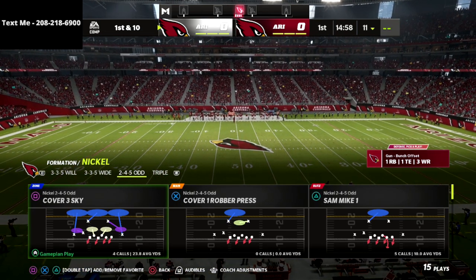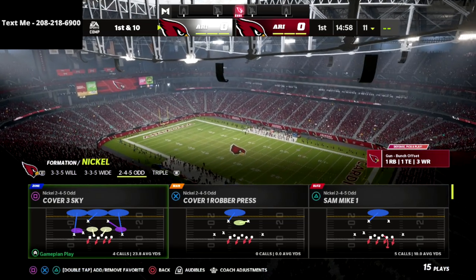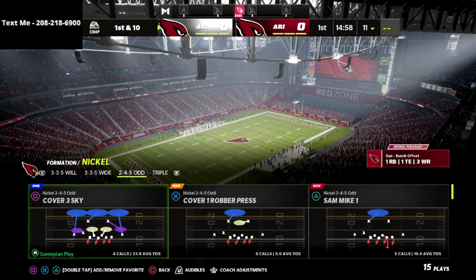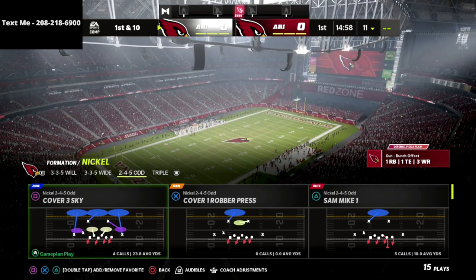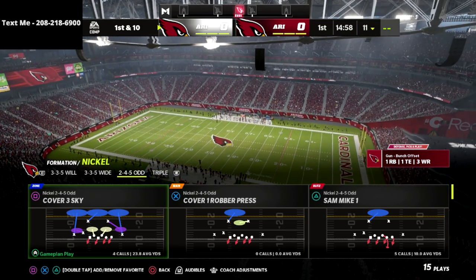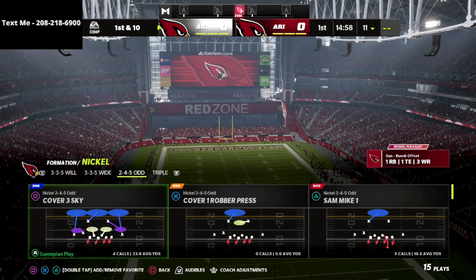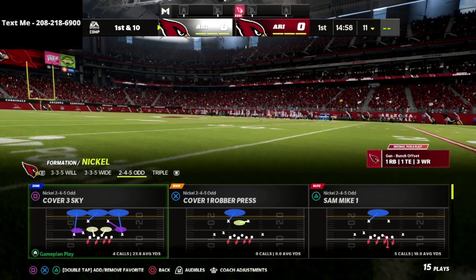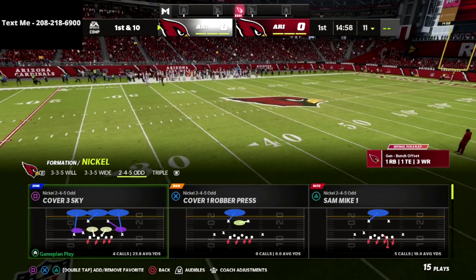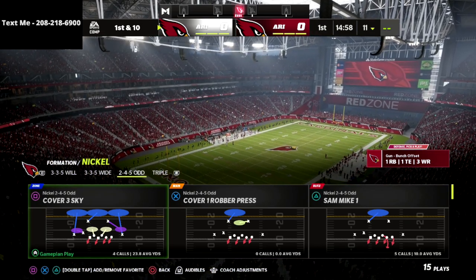I finally feel like I'm finding a rhythm and I'm actually able to get some stops and play more consistently on the defensive side of the ball, specifically against some players that probably shouldn't be moving the ball as well as they are. If you're looking for defense or pressure, this is not your typical 245 Odd — this is a much more enhanced version that explains how you can get pressure sending only two people, how to defeat max protection, and it's way better than the 335 Wide in my opinion.